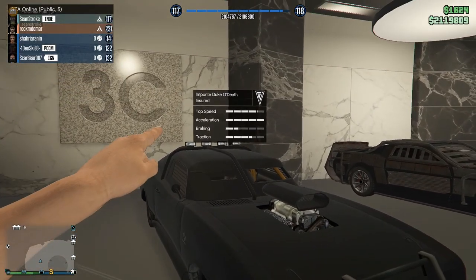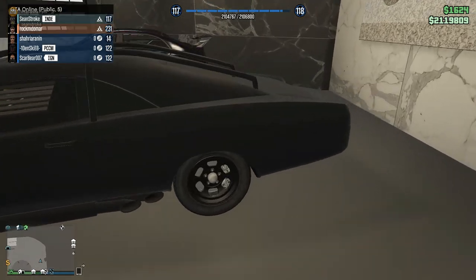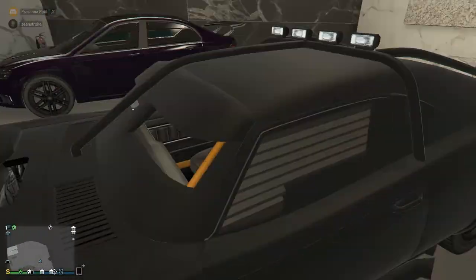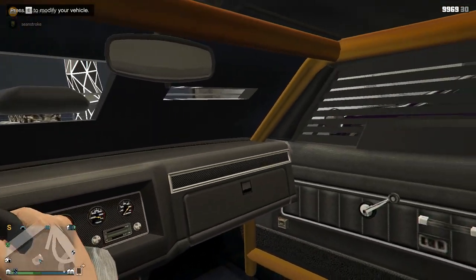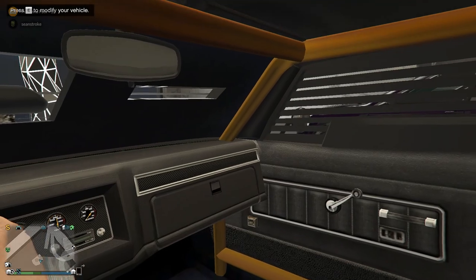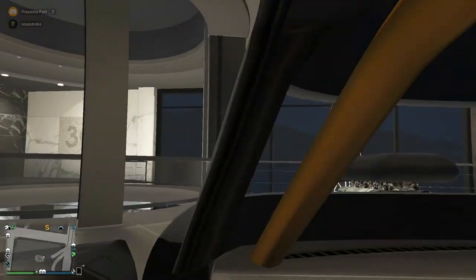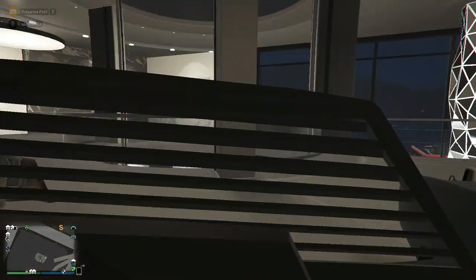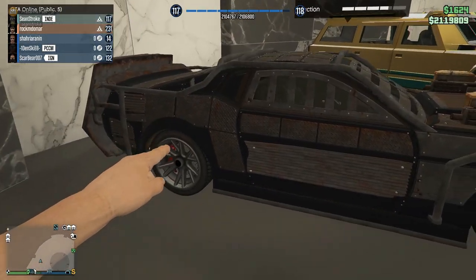The next car is the Dukes O'Death, based on the Dodge Charger. It can take two sticky bombs or two RPGs, but NPCs can shoot through the windows. The handling is a bit off being a muscle car, but it's fun and serves as a sort of replacement for the Kuruma — though not a complete replacement since NPCs can still shoot you through the windows. The Kuruma is more OP in that regard. The next car is the Vapid Apocalypse Dominator — I tried to make it identical to Frankenstein's car from Death Race.